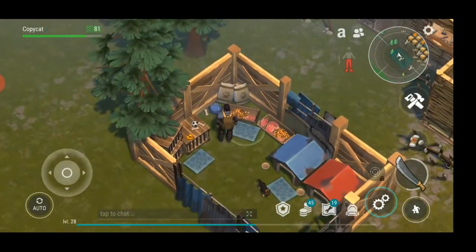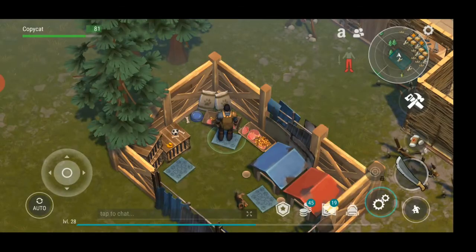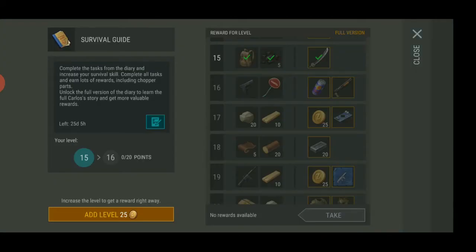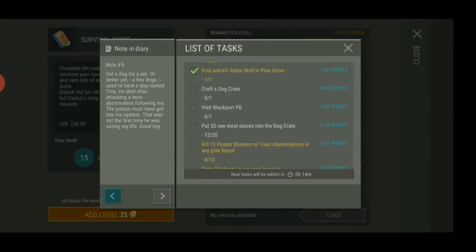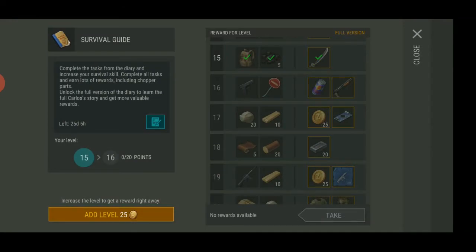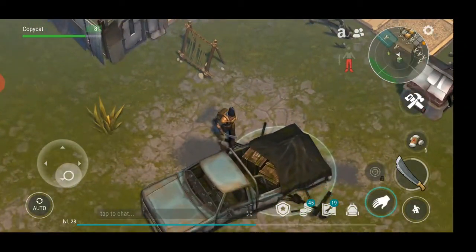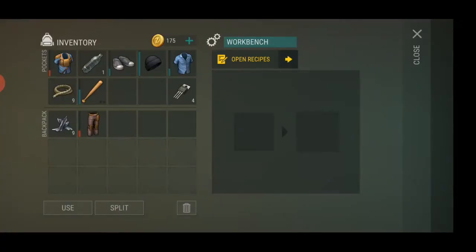This video is all about how to make these tasks, and this time we're going to get a lot done and go to the pine area. Let's look inside just a second. The meats — okay, 12 meats so far, we only need 8 more. Let's go to the pine area and drop off everything we can. Put away all these items and let me show you what I can make.